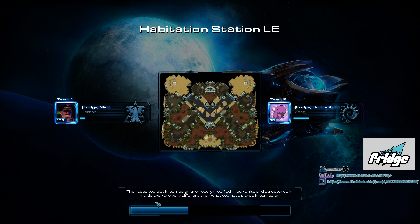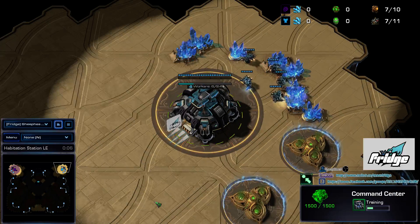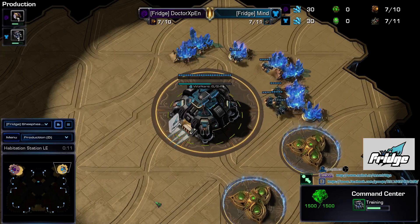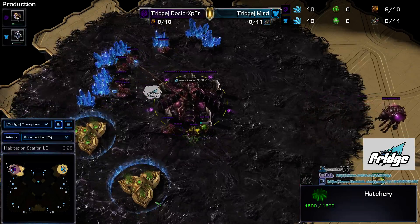I'll let you do the intro this time. So up here, in the top right of Habitation Station, we have the Blue Terran, which is Fridge Mind. And in the top left of the map, we have the Purple Zerg, Doctor Xpian.